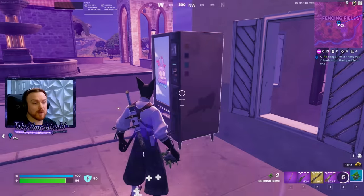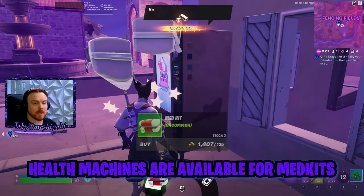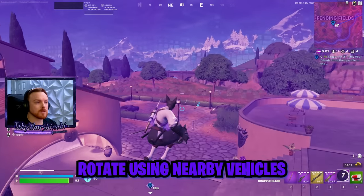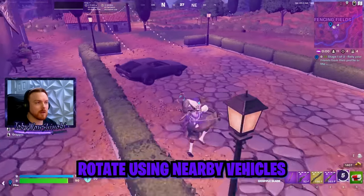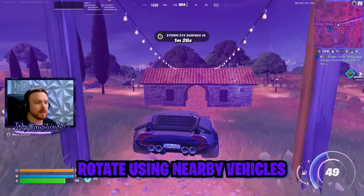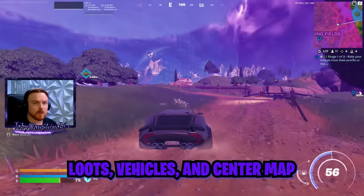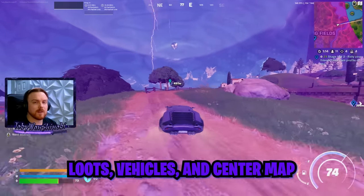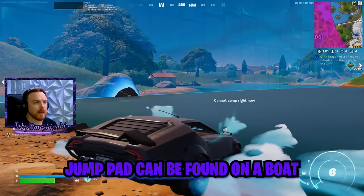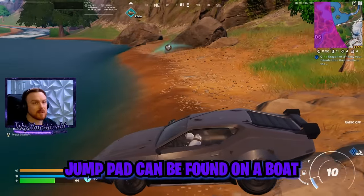Another great thing about this POI is that it has health machines, so you can buy med kits — which I'm going to do because I'm stuck in the storm. Once I'm at Fencing Fields, I usually rotate out with the vehicles over here. There's a vehicle parking lot with G-wagons as well as whiplashes. Overall, just a really, really good POI: lots of loot, good rotation with vehicles, and it's fairly central on the map. If you ever end up at this lake, there's actually a jump pad on this boat over here — just FYI.